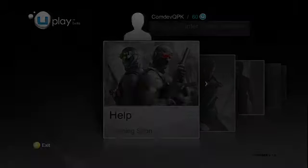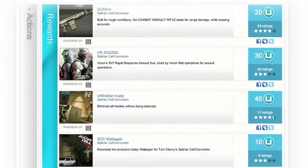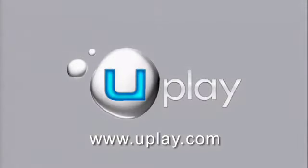Also, keep an eye open for Uplay Help, Share, and Shop, which will all be launching in the near future. Remember, if you're on the PC version, you can use the website to unlock rewards as well. For more details on Uplay, be sure to check out www.uplay.com.